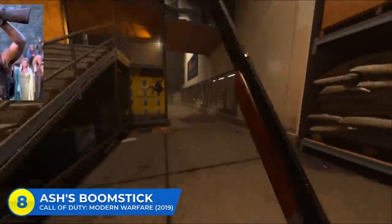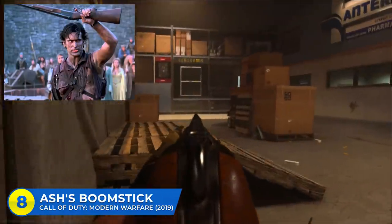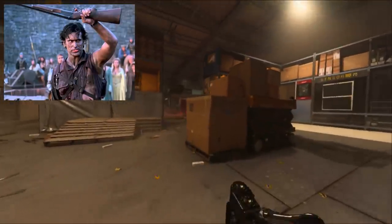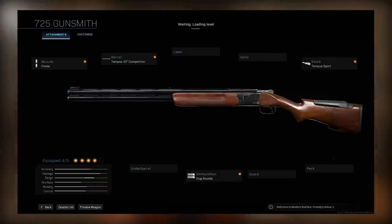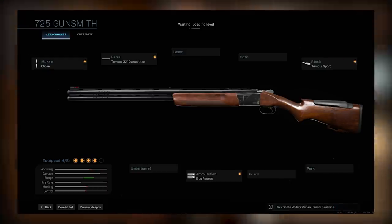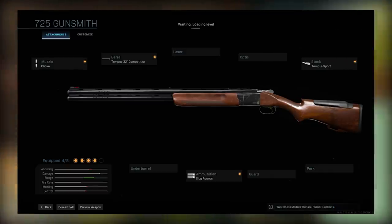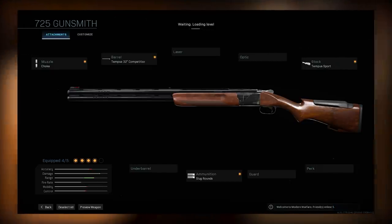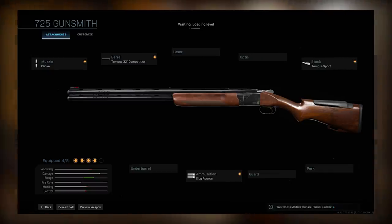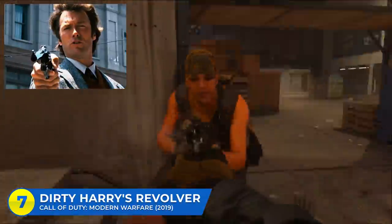I wouldn't recommend this class in Warzone, but in normal multiplayer it's pretty decent. At number eight, Ash's Boomstick from Army of Darkness. Ash uses a variety of improvised weapons throughout the Evil Dead series, but in the third movie, Army of Darkness, Ash gives his trusty shotgun a name — the Boomstick. To make it, you start with the 725 shotgun, throw on a choke on the muzzle, the Tempest 32-inch Competition barrel, the Tempest Sports stock, and slug rounds. It's not as good as it used to be but it's still pretty fun. The slug rounds are optional — the slug rounds in the game are pretty crap — but the 725 is super satisfying to run up and get a one-shot with.